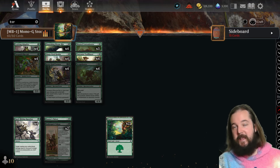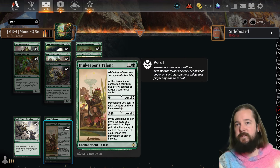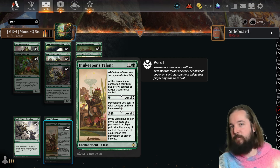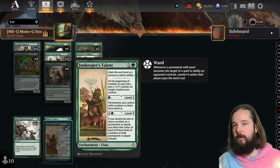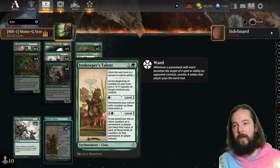This deck is centered around counter synergies. We've got the Innkeeper's Talent from Bloomboro, able to give something like a Luminarch Aspirant effect — putting a plus one plus one counter on a creature. Especially the level two really helps the counter space, being able to give all of your creatures Ward one, making you a little less prone to getting blown out by interaction.